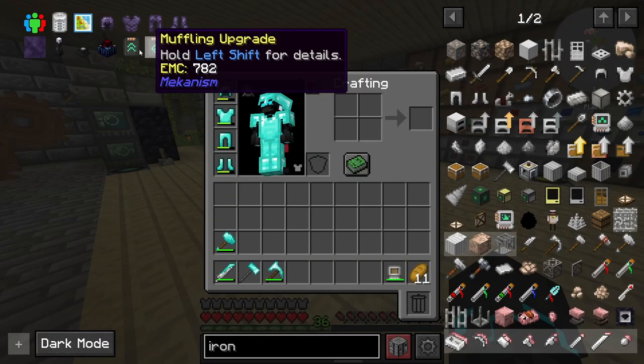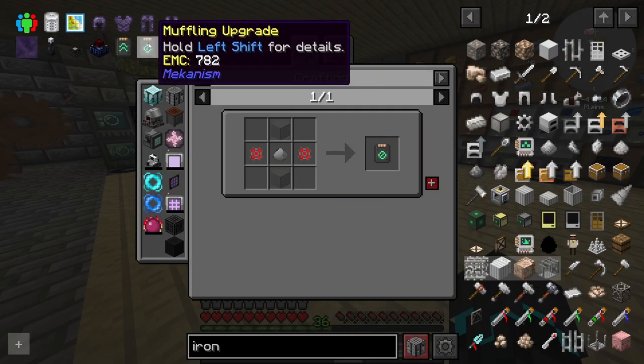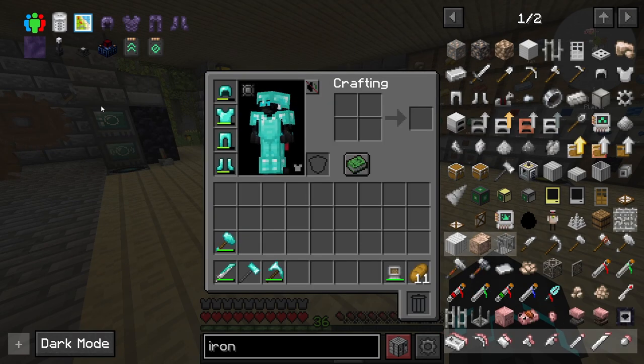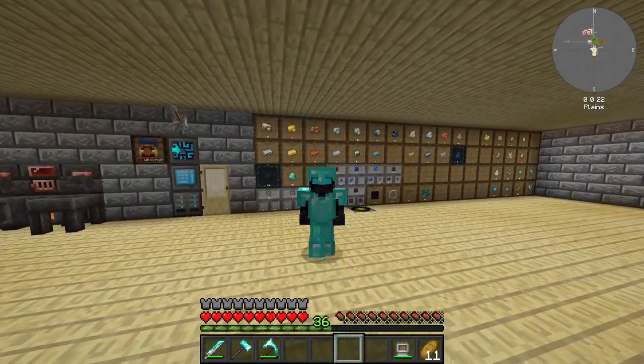This is a really neat setup. You don't need all those pipes in between — it could be a lot more compact — and I'm probably going to decorate this place between episodes. But for now it gets the job done pretty well, and our power generation is currently in control. I'm also looking at machine upgrades: speed upgrades to increase machinery speed, and a muffling upgrade to reduce noise. I'll probably look at some of those between episodes.